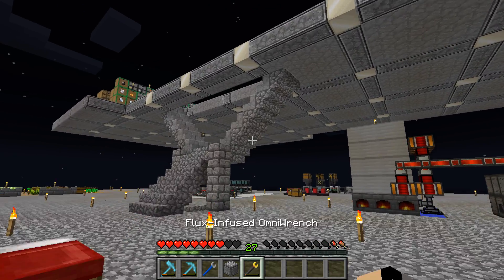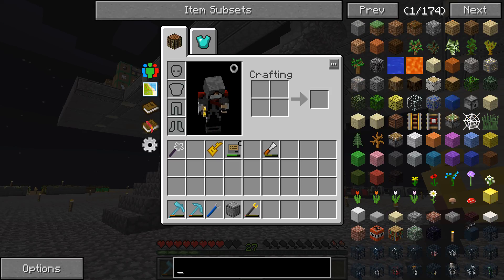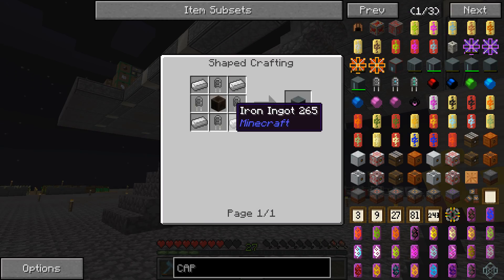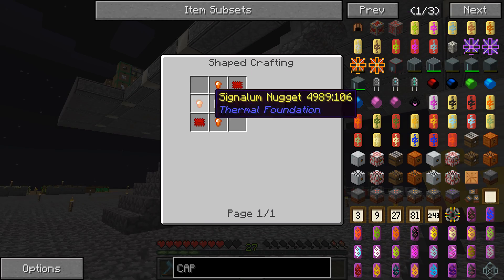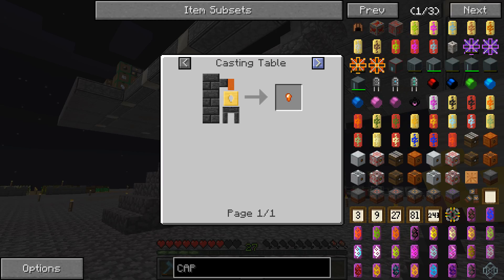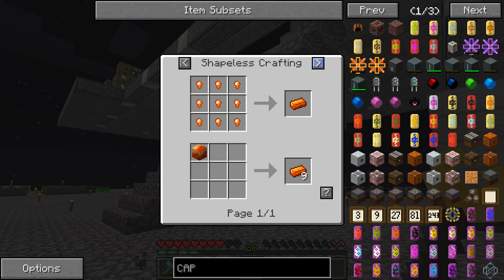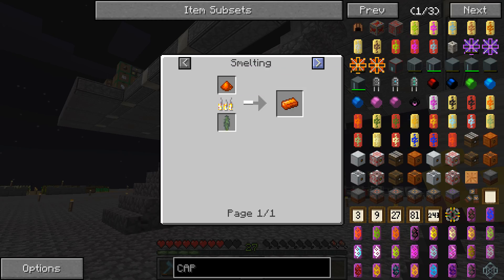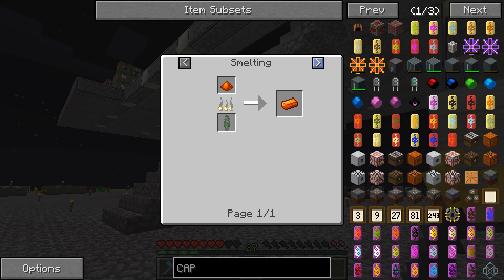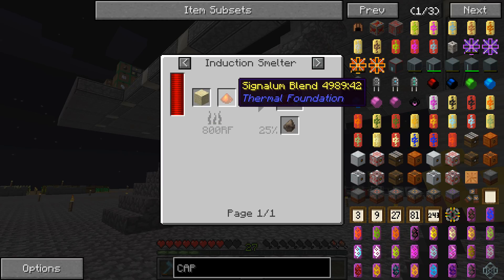Now we need to look at powering this thing. The way I'm going to do it is use an Ender IO capacitor — no, actually we need signalium. How do we do that? Signalium — we need the blend, or an alloy smelter. We'll go for this way.